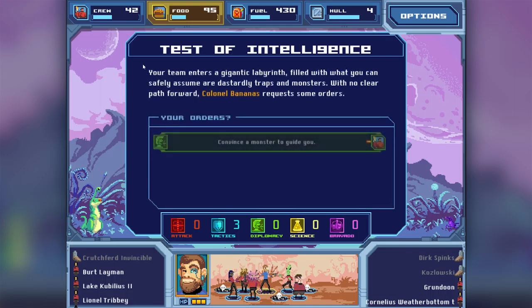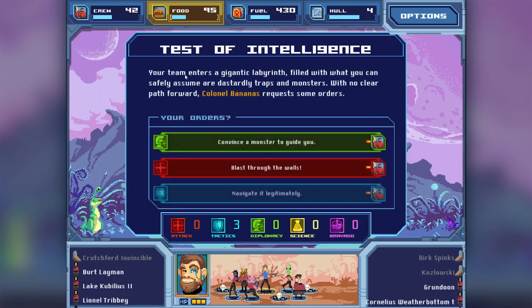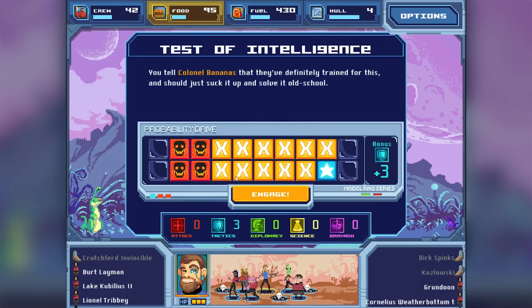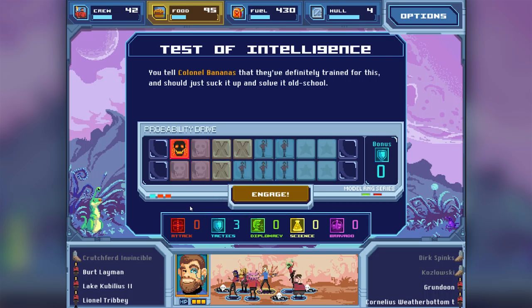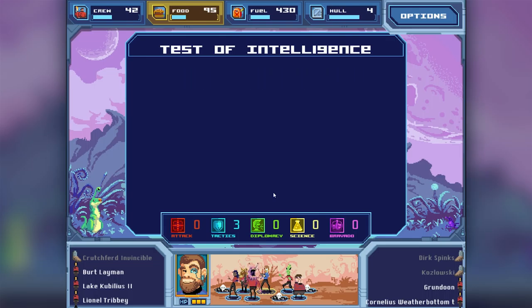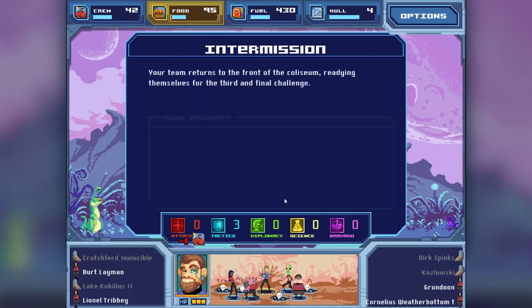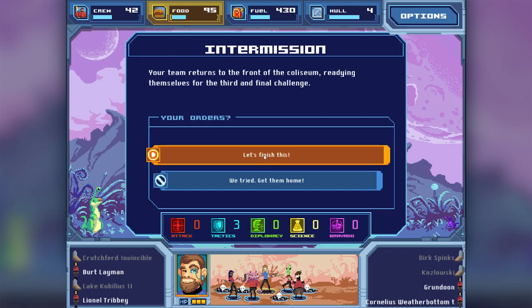Your away team re-enters the arena. The test of intelligence! "Your team enters a gigantic labyrinth, fulfilled with dastardly traps and monsters. With no clear path forward, Colonel Bananas requests orders." Let's navigate it legitimately - we have the best chance with tactics. "Lake Cubilus discovers the tracks of some kind of wagon. They follow the tracks to a large door, which is clearly some kind of service exit. Lake Cubilus too vows to stay behind to argue the legitimacy of this maneuver." Thank you, Lake Cubilus the Second. On to the third and final challenge!